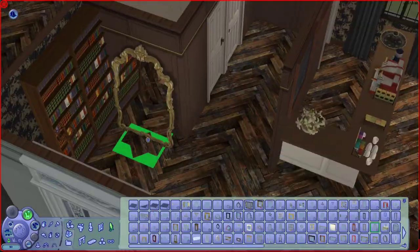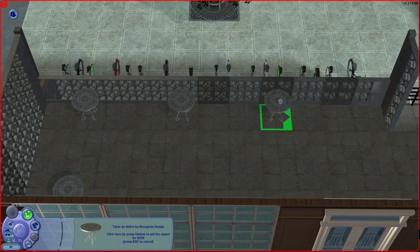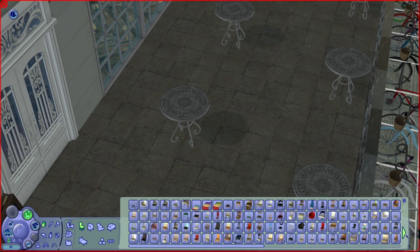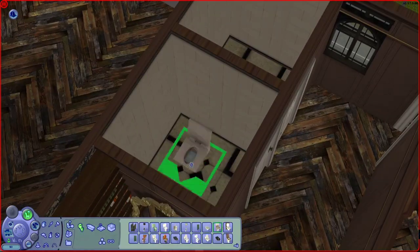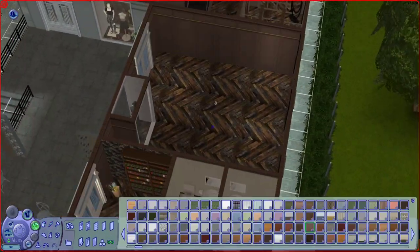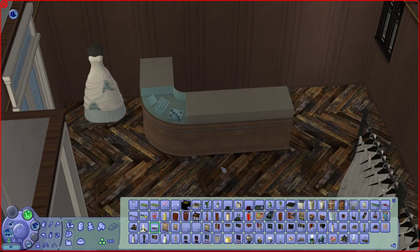I also made sure to put down floor tiles on top of the bathroom, because if you don't have that there won't be a ceiling inside — and I for one wouldn't want to use a bathroom without a roof. Out here we also have some tables and chairs so Sims can sit there as well if they want to. It just looks a bit more lived-in like that. They don't really sell anything to eat there though, but it would be nice for them to enjoy coffees anyway.